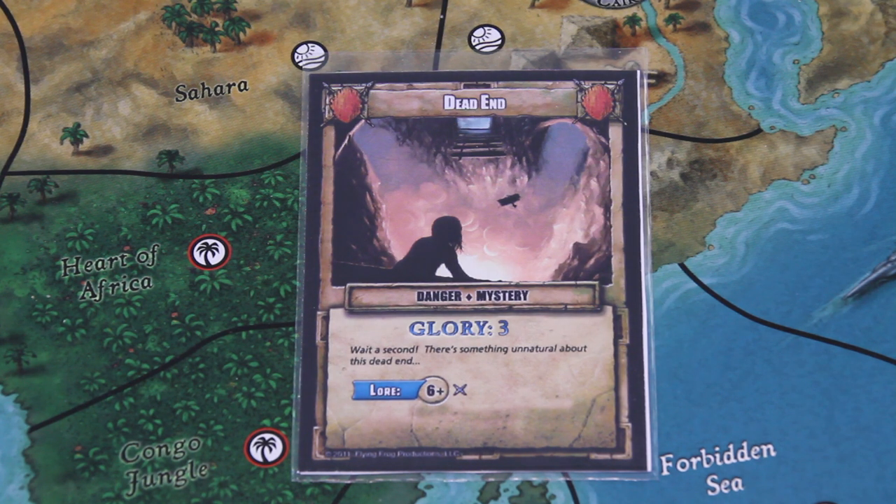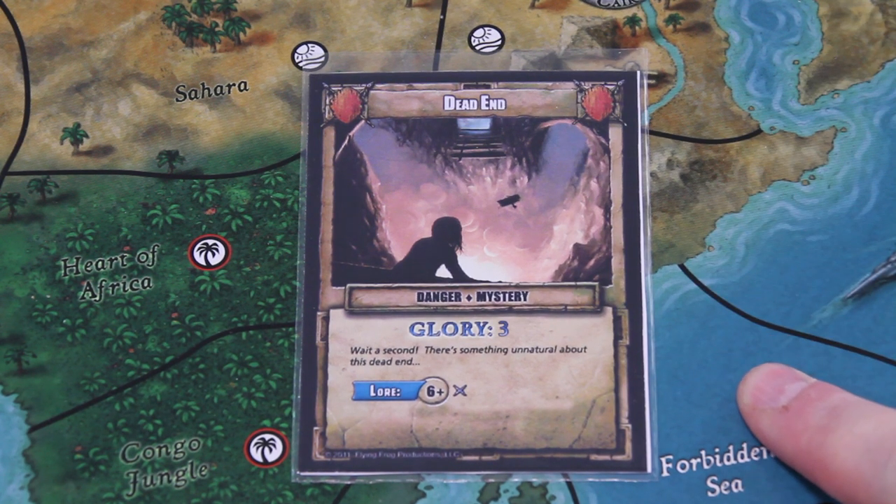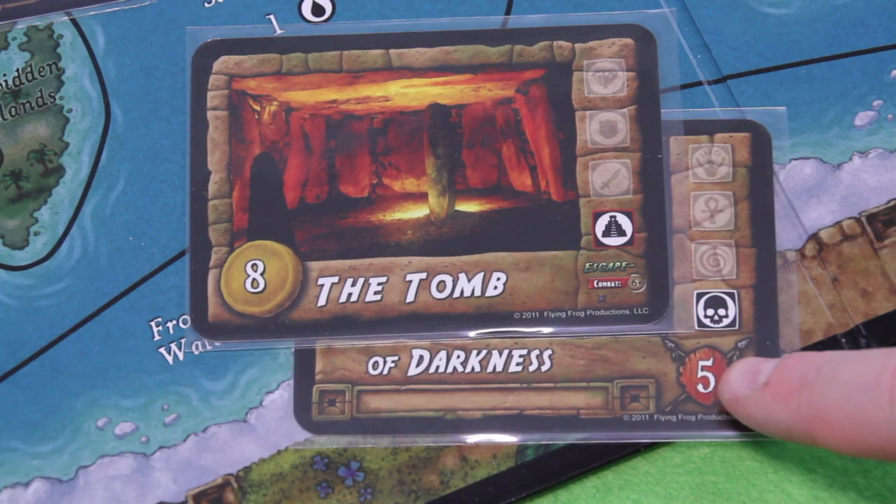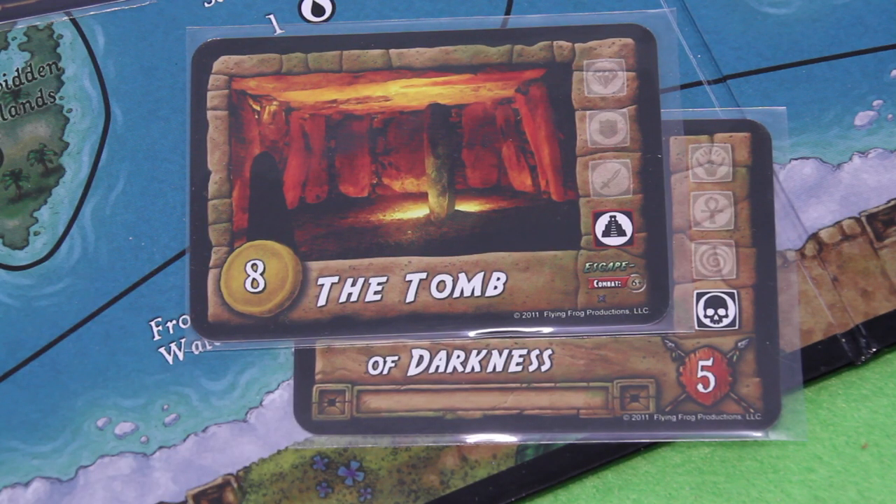There's something unnatural about this dead end — a lore test of 6 plus. I only have a lore of 2, so I'll be rolling 2 dice. I can choose now to discard my hunting knife to gain 2 extra adventure dice. If I'm not succeeding, I go to the cliffhanger of this card and put a collapse marker on the temple — but that's also not terrible, because it could also make the temple go away and will affect the villain too.